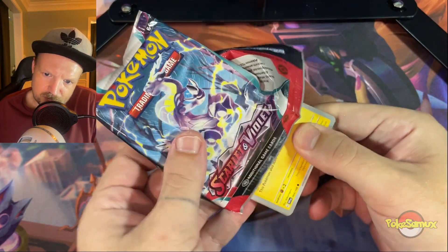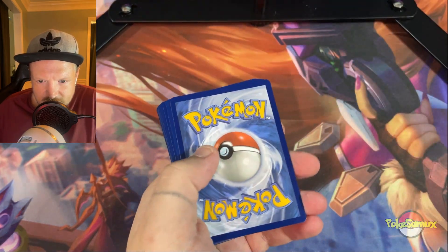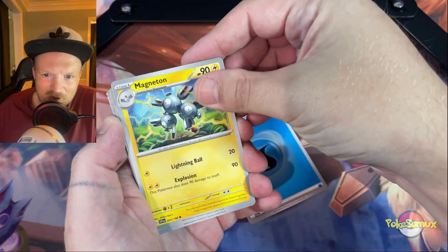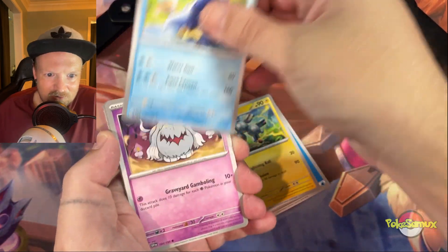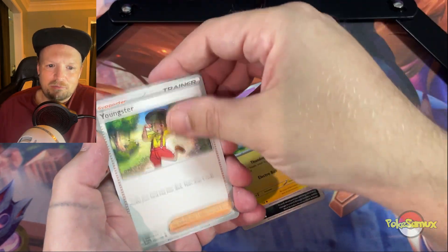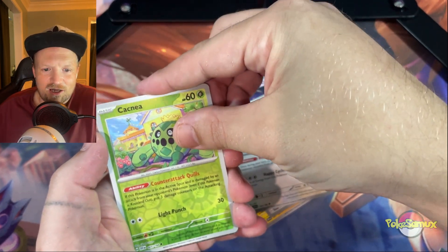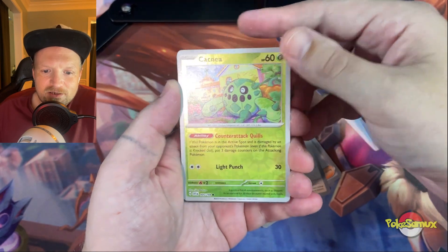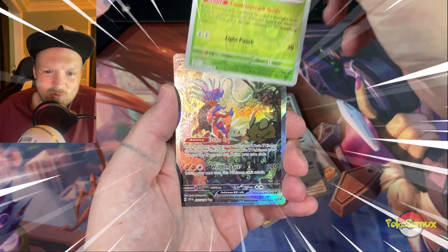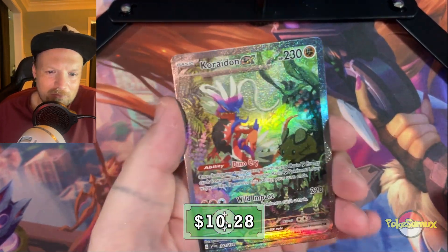So here we go, the first pack. We're going to go ahead and throw that to the side, one to the front, and we'll see what we got. We got the Water Energy, we got the Magneton, Clodsire, Graveler, Maschiff, Flaffy, Youngster, Blissey reverse — hello — Cacnea, and here is the big surprise. There it is — Koraidon EX, the Super Illustrated Rare. Very nice pull — first pack from the Charizard EX box!